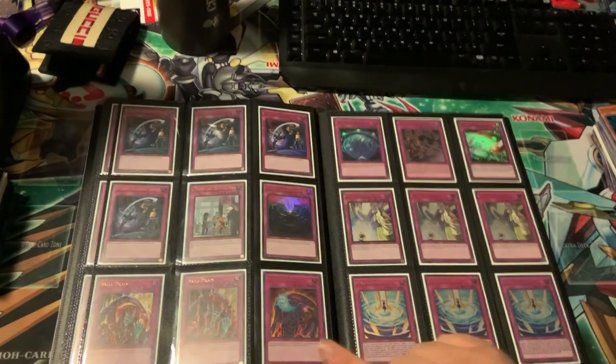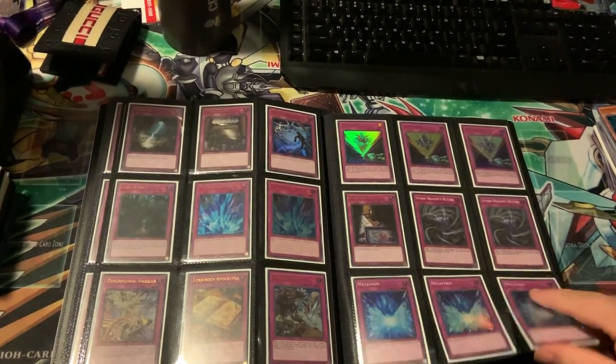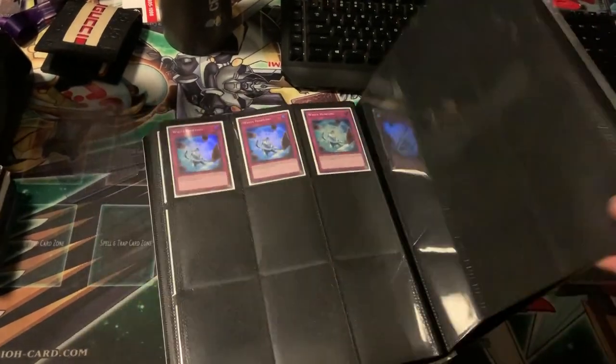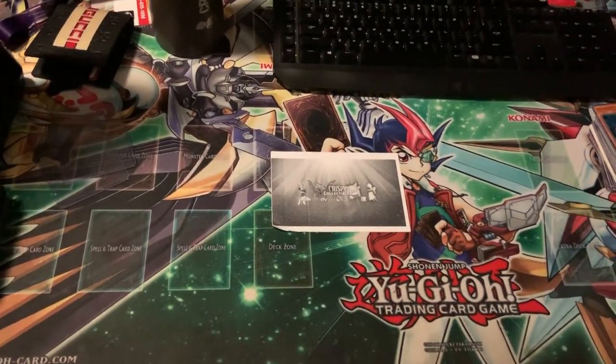Get Out — that's a good card that recently went up. Some Skill Drains. This is like the ultra traps section, and then super rare traps obviously. That's it for the spell and trap part of his binders.